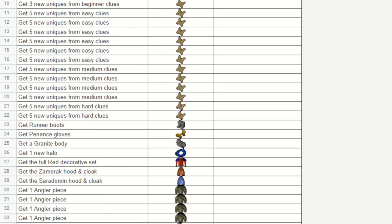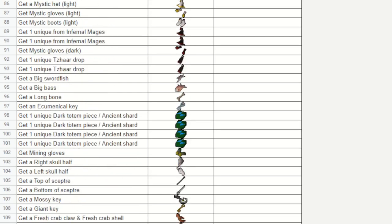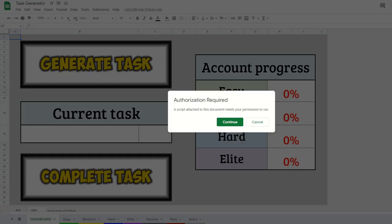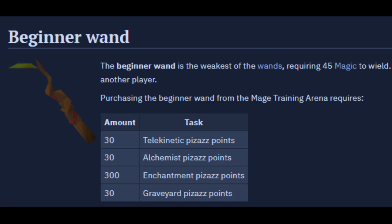First things first, these are all the easy tasks I could potentially get right away. There's a lot of stuff in here that's actually quite annoying to do on a fresh account, so I'm kind of hoping for something that's not too bad but still a fun challenge. Time to press the button. I'm going to come clean — this isn't live audio. I had a little difficulty generating the task, coming up with some authorization error. Why would anything work the first time? But I ended up getting it fixed and getting my task generated, which was... a Beginner Wand. Yay.